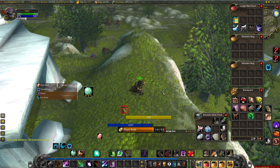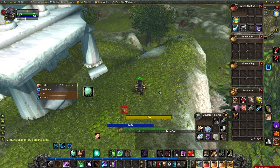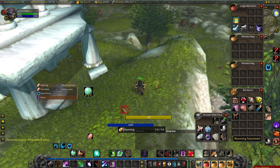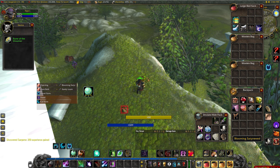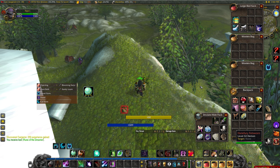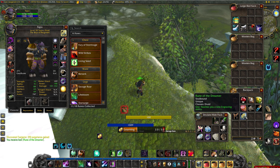At the top of the hill, at 74.19, you will find a patch of sandy loam. Right click on the loam and wait for the cast to finish, which will cause a blooming satirweed to appear nearby. Right click on that and wait for the cast to finish in order to loot a rune of the dream.